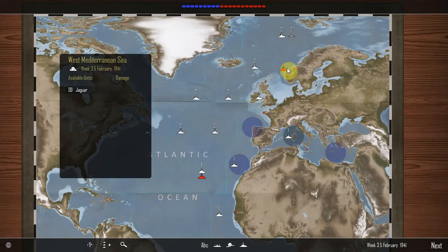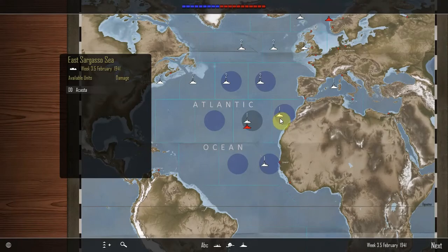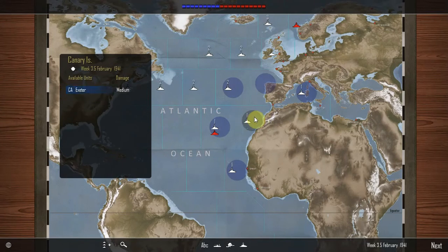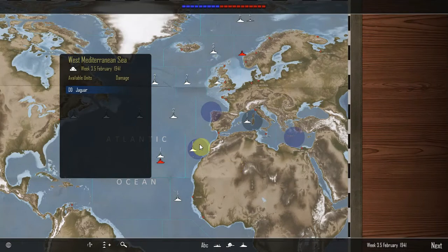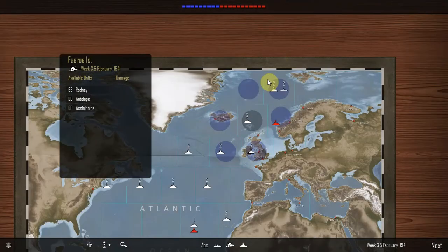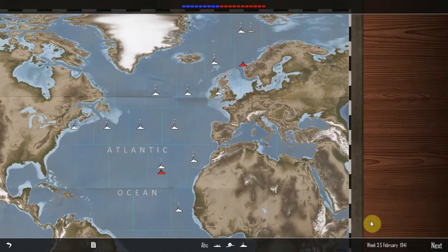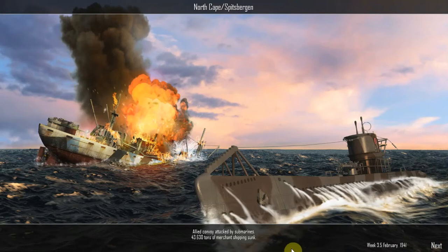I don't remember why we've got these red warships in these sectors. The Exeter needs an escort — let's sort that out. Over here, we've got the Rodney. Yeah, I remember now, this is all a trap for whatever is in here. Let's try and press on. North Cape, Spitsbergen — allied convoy attacked by submarines, 43,630 tons of merchant shipping sunk in week 3.5 of February 1941.